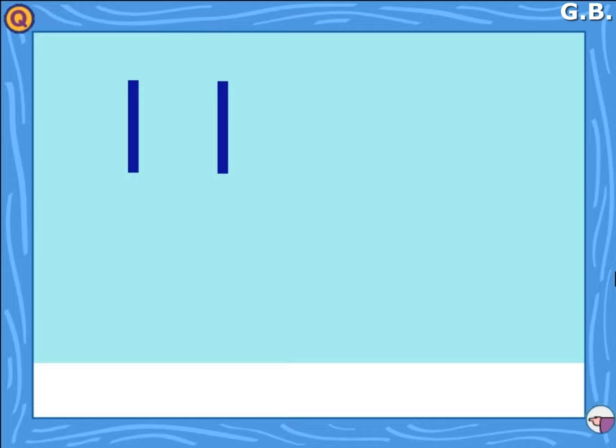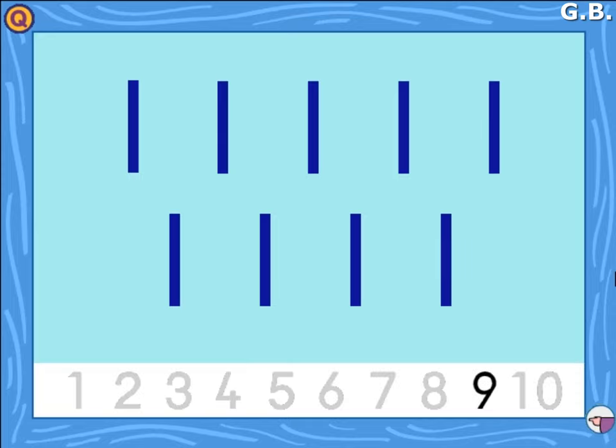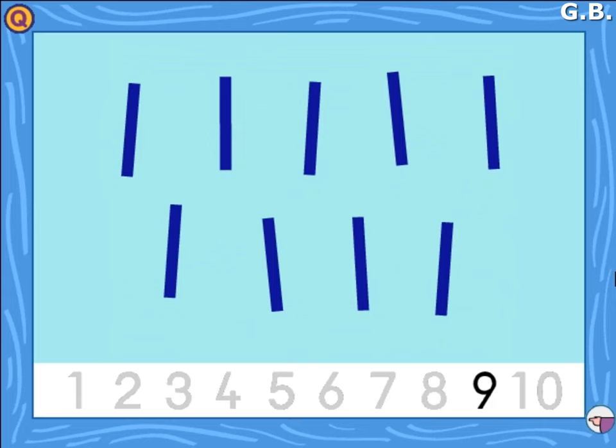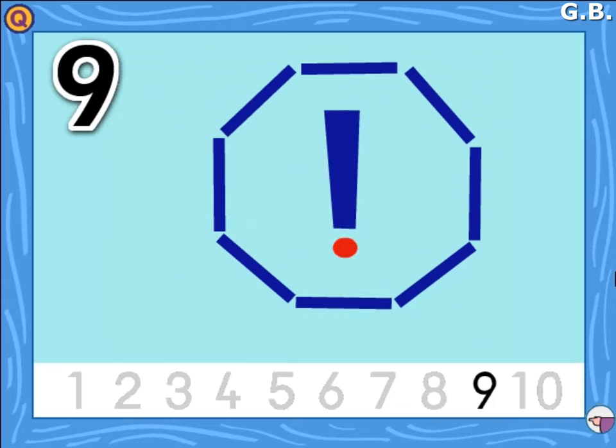One, two, three, four, five, six, seven, eight, nine. Nine lines that make a sign.